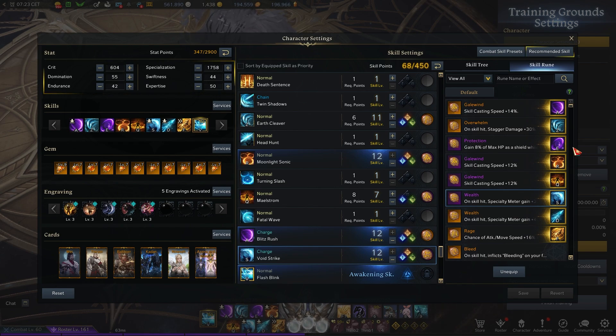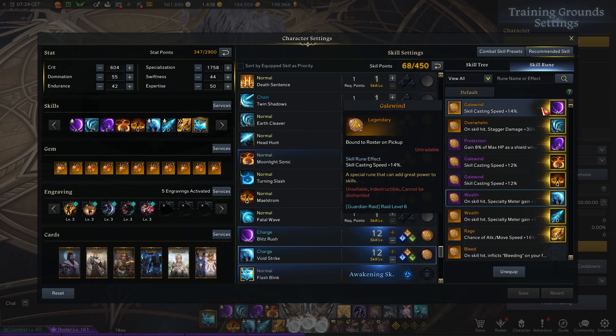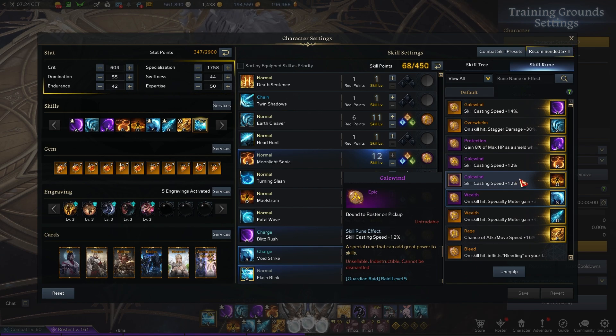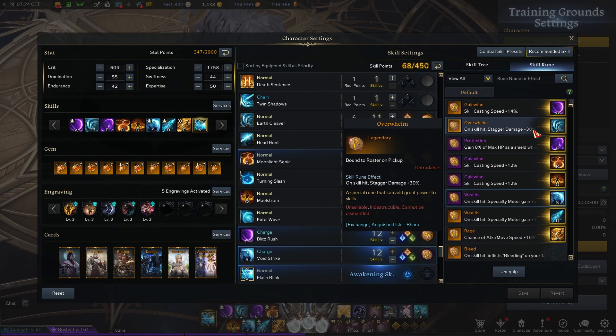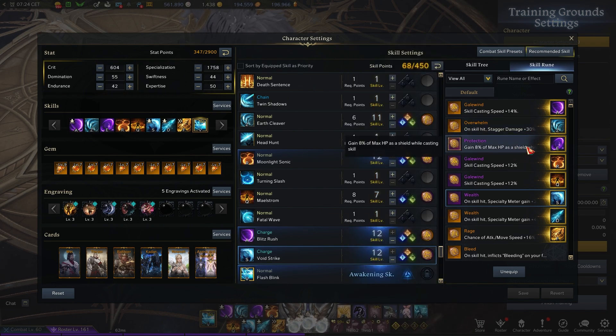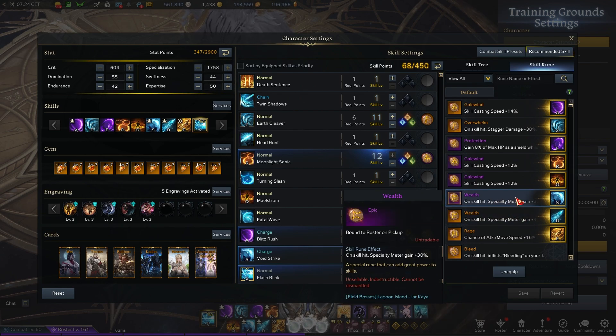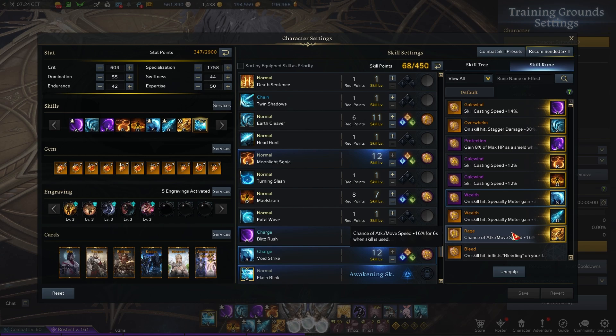Now for runes — it's pretty standard. You'll want your highest gale wind rune on blitzrush and one on moonlight sonic. On maelstrom, it's more of a preference slot: you could put focus if you have mana issues, purify, bleed, or gale wind. I personally don't have mana issues so I think gale wind is best on maelstrom. Stagger overwhelm on earth cleaver, protection on dark axle, your highest welt on soul absorber, purple welt on void strike, and rage on spin cutter since that's how you start your combo — you need the synergy to start DPSing, so it's good to proc that rage.